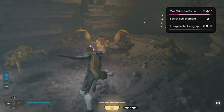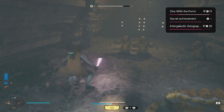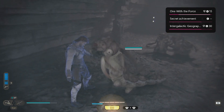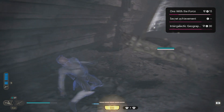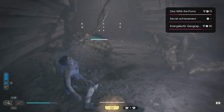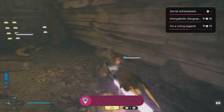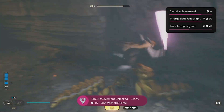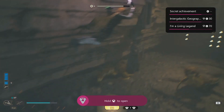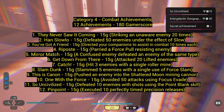Number ten: 'One with the Force' — avoid 50 attacks using Force Evade. This was one I unlocked near the end since I upgraded those skills last. Hold B and you'll automatically dodge any attack. Once your force meter drains, wait a bit, let it refill, then keep using it. Just do it 50 times total.